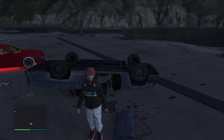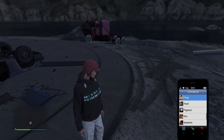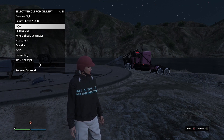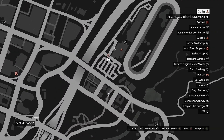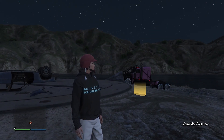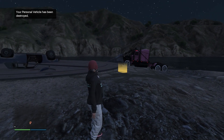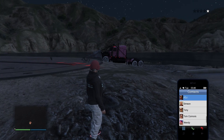Now call out the street vehicle you put inside the facility. Call the mechanic and request that street vehicle. If you've done it correctly, it will spawn by the casino. Now press left on the D-pad to blow it up — boom, your personal vehicle is destroyed. Ask your friend to park a car on top of the yellow circle — whatever car you want to give you. Make sure to call Lester and get rid of the cops.